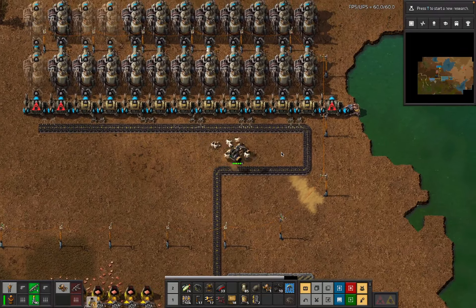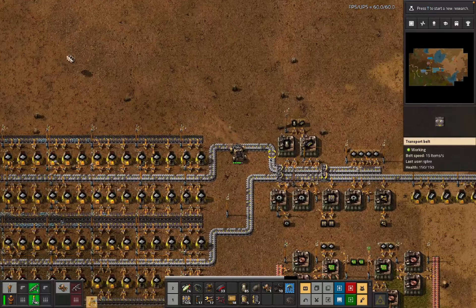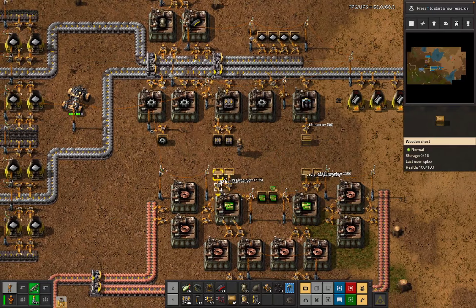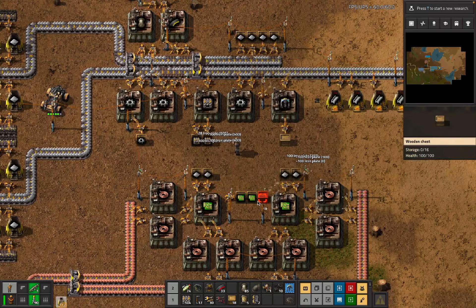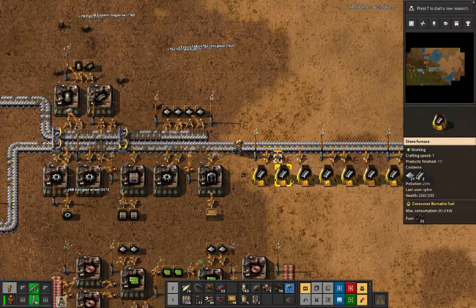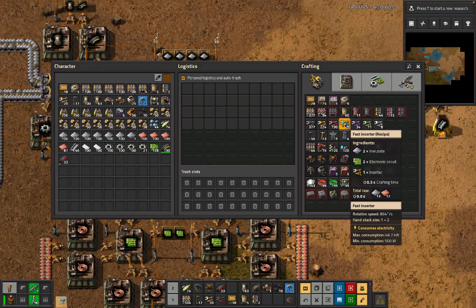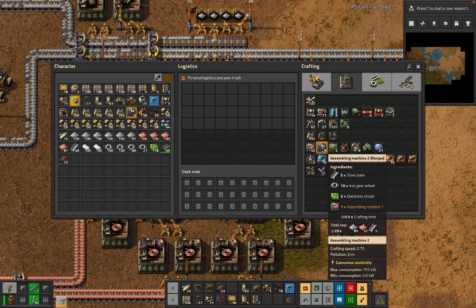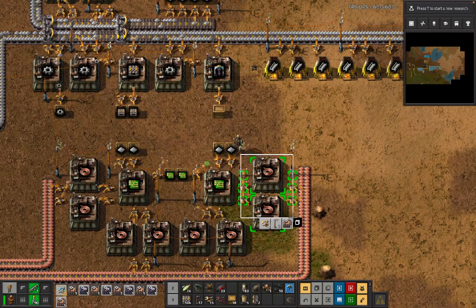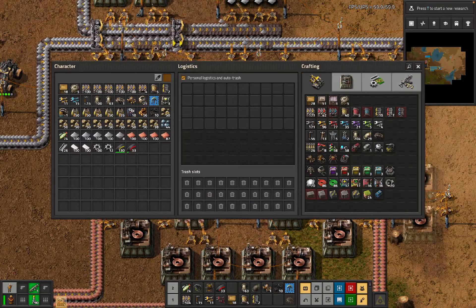Give me the stuff - those turn into mining drills. That was not the stuff that I wanted. I wanted this stuff and then also this stuff. Six - then we're going to need a couple more of these. I guess we're up to setting up the modules now.